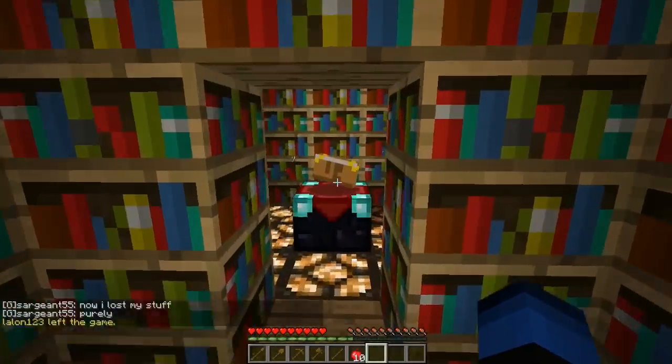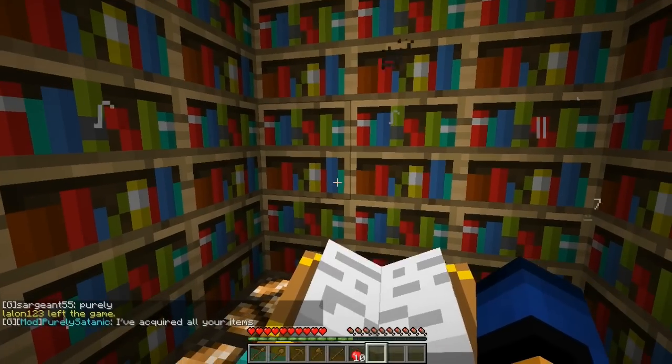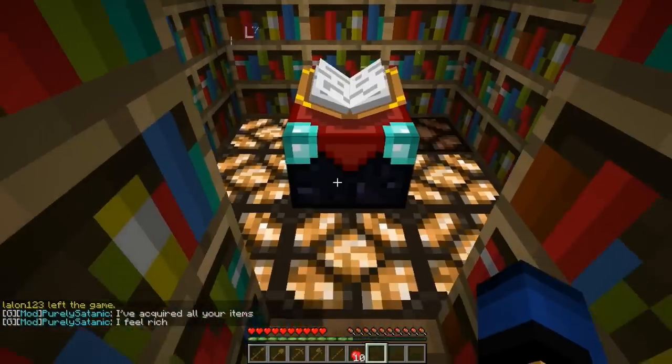Probably the second most important thing is this enchanting table. Enchanting tables are very expensive, as are books now because of the 1.3 update. So if you want to enchant and you don't have an enchanting table, you can come here for max level enchant. Pretty cool.